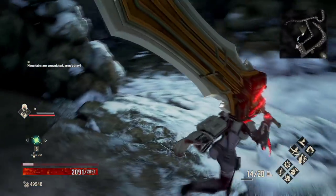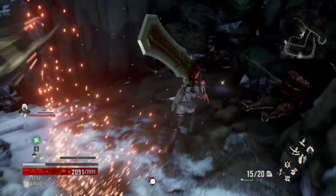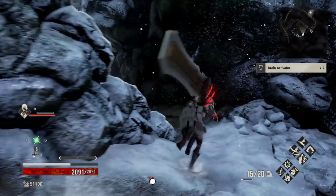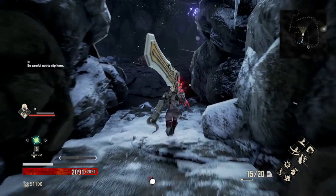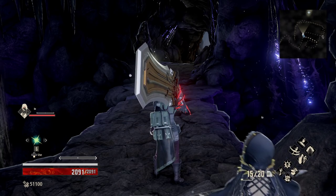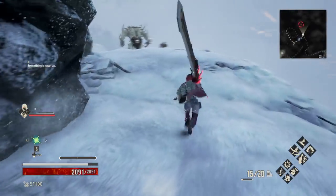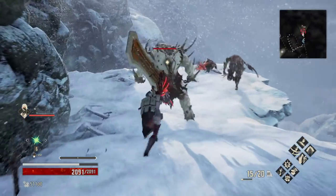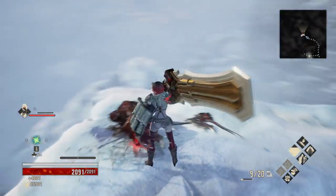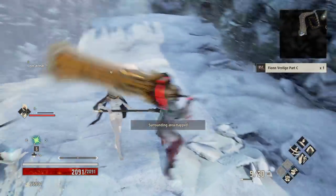We have a roly-poly that's going to try to ambush us right here. Run on down. Now this is a path that will lead to an alternate area — we can't access it right now, it's a very endgame area, so just completely ignore that path for the time being. Instead we're going to head up here. I'm going to get the Iran Missile and grab the Fion Part C.